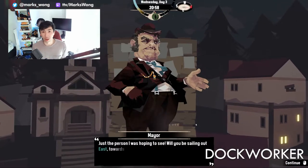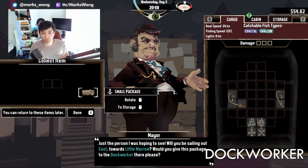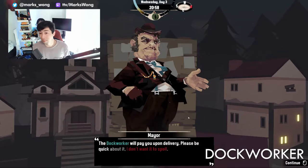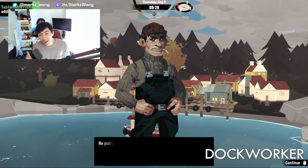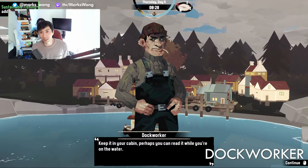Next up is the dock worker, and there are actually two different pursuits here. The first one you'll find extremely early on — it's the Package Delivery pursuit. It activates as soon as you talk to the mayor of Little Mero, and he'll ask you to bring a package to the dock worker just on the other side of Little Mero. The package is kind of sus — some black fluid is leaking out of it — but if you oblige, you'll get the Sustainable Fishing book from the dock worker, completing that pursuit.